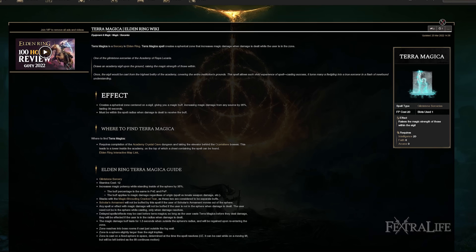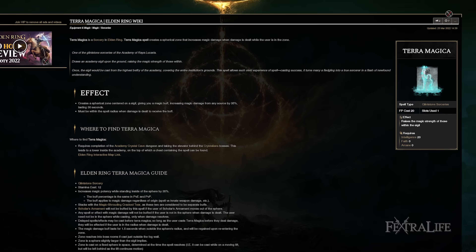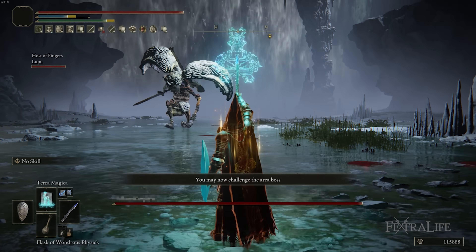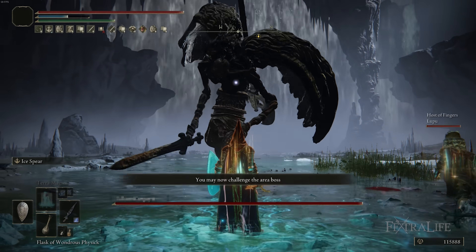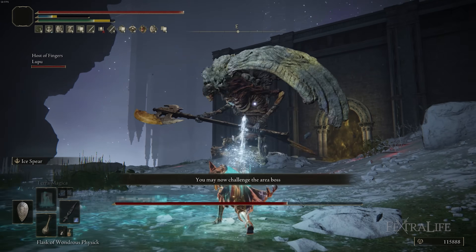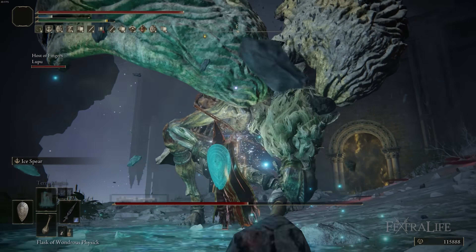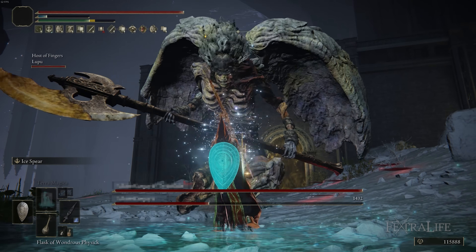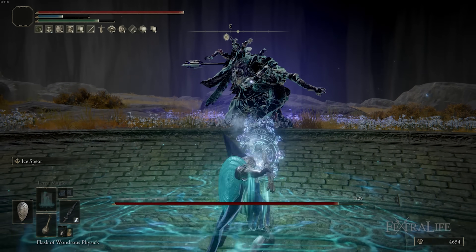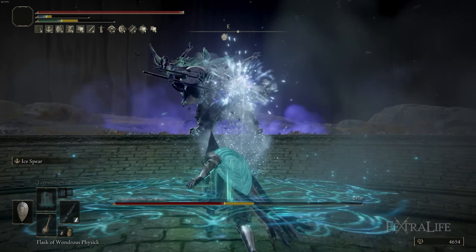Terra Magica is also very situational. You can cast it outside of a boss fog and then walk through and stand there spamming Ice Spear for extra damage, or your regular attacks will deal extra damage while standing in it. It works better in co-op where you can put it down in the middle of a boss fight and hang out there. One of the great things about this build is that you're really tanky with Scholar's Shield up, so you can stay inside that area and block attacks while dealing significantly boosted magic damage.